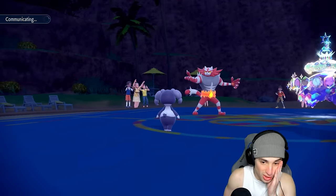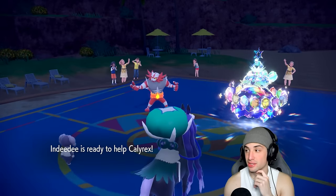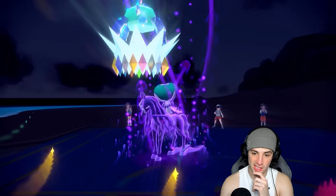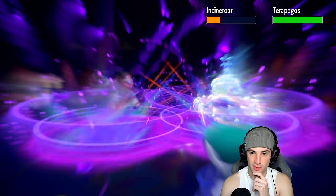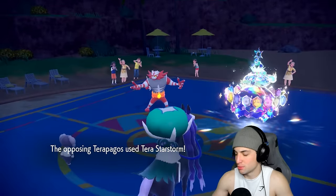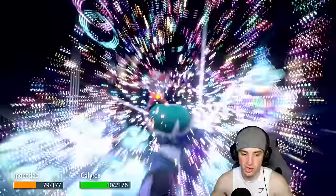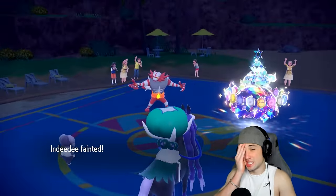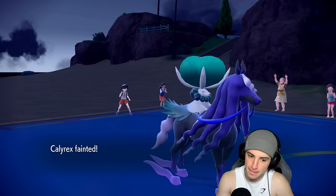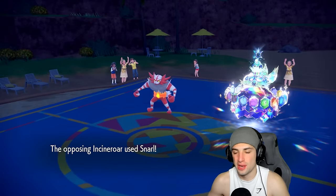Maybe Astral Barrage into Cinderace — is that going to do more than Draining Kiss? It's not very effective but it's STAB and the damage might be higher. Let's give it a try. Astral Barrage flies — can it KO Cinderace? No, about the same damage, maybe a little less. Tera Stellar Storm finishes it off at plus two. Just a nice Normal typing doing us dirty. It's all good — I'll still take a 2-1 winning record all day with Quaquaval.